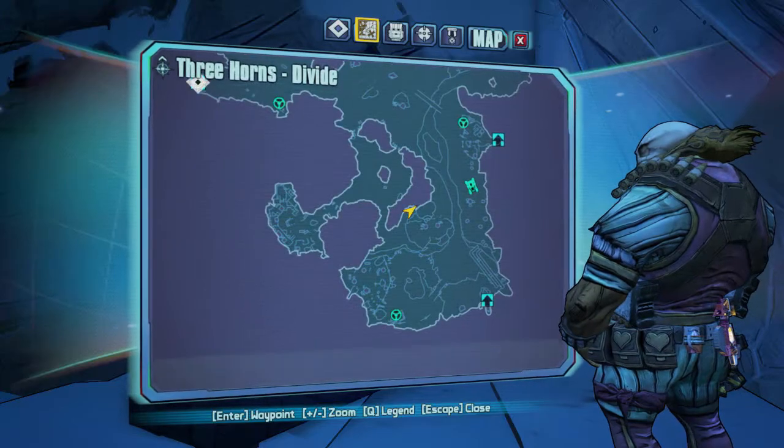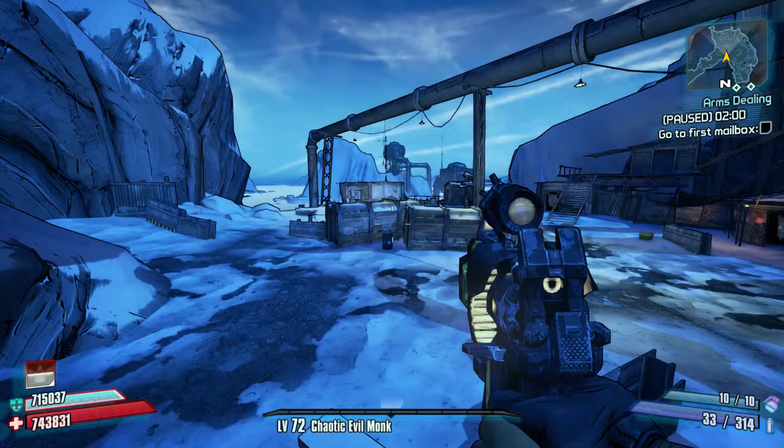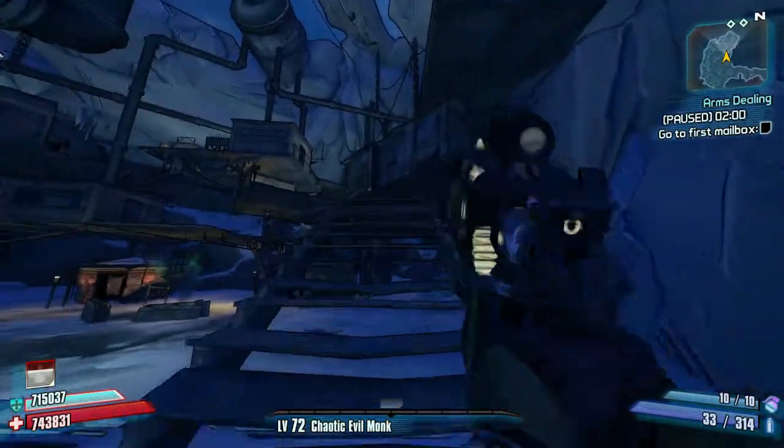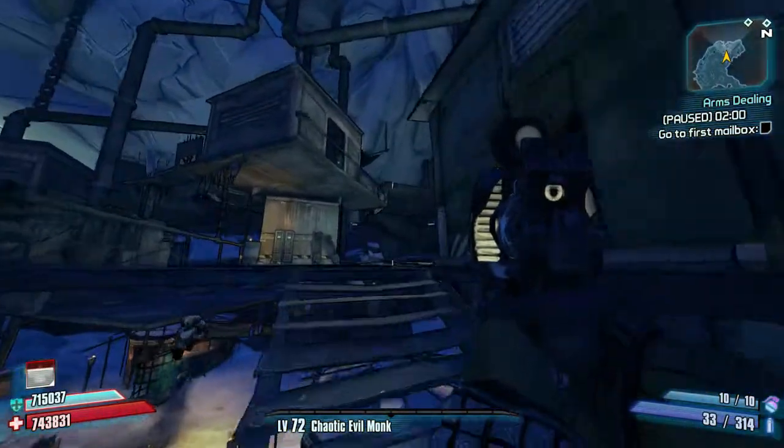So that's three chests very close together where you can pick them all up at once. Next, we're going to go into this village over here where we pick up the power core when we first hit Sanctuary.